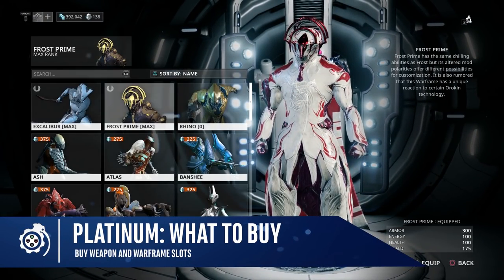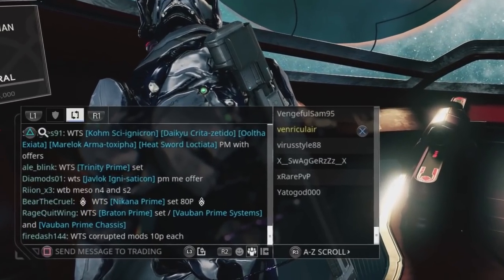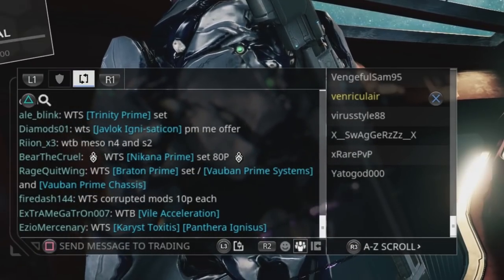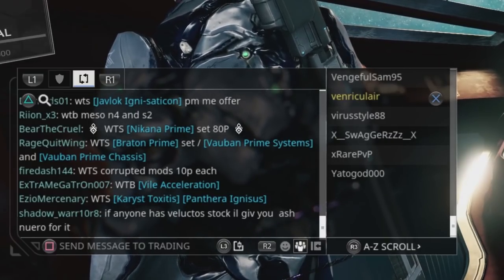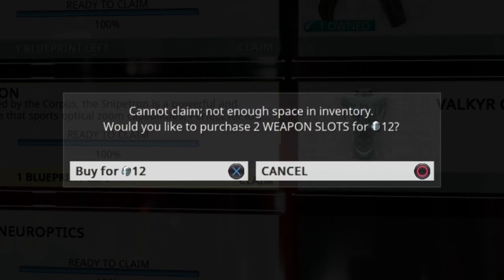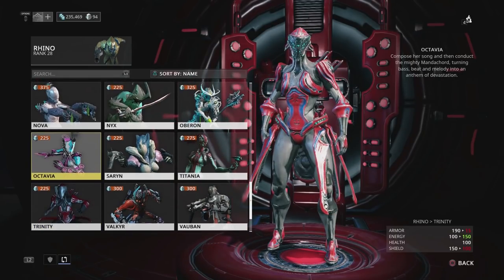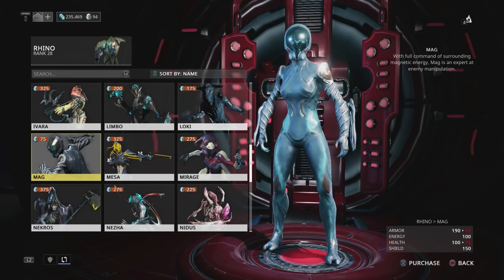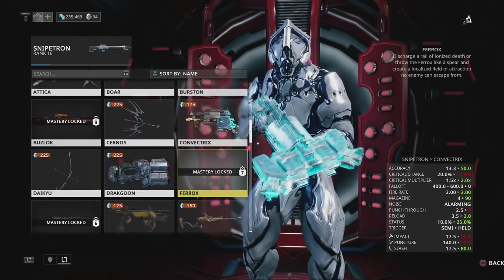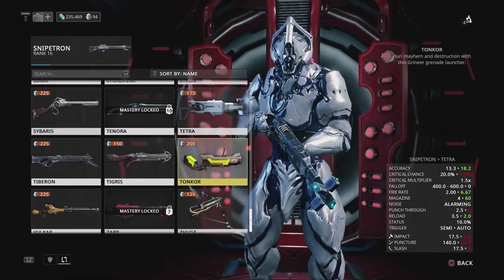Let's talk about what we should be doing with that platinum. Platinum is the most powerful commodity in Warframe. Trade chat is full of people buying and selling items in return for platinum. The reason we haven't looked into it yet is because at this point we'd likely buy something we could easily farm for, which is the reason we play Warframe in the first place. We will look at how to make platinum in future episodes, but for now — what should I buy with platinum? Easy: Warframe and weapon slots. Warframe allows you to find and create so many items that we don't have enough space to hold them.